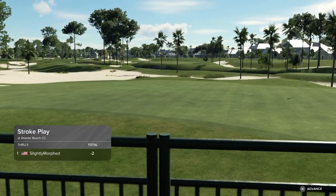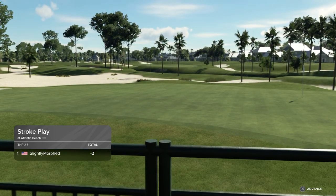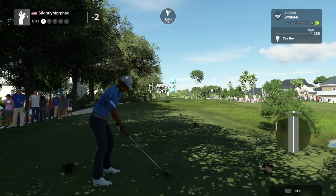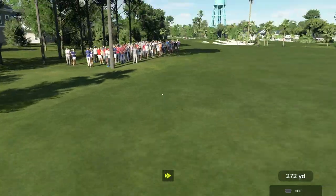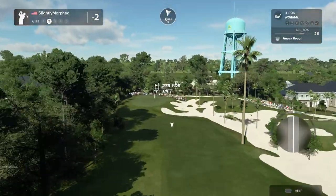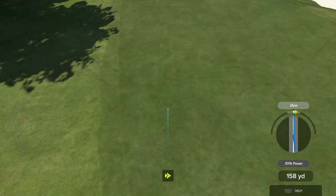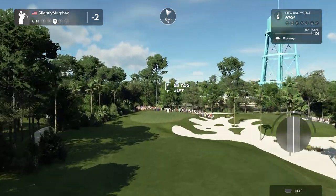In the rough they don't stop because you'd hit the rough first and wouldn't get much spin. But in the sand they really need to stop — they really need to have some spin on them, but they just don't have any and it's just weird.